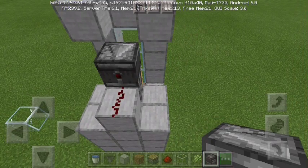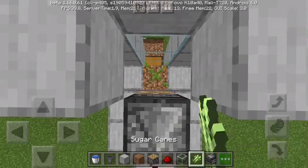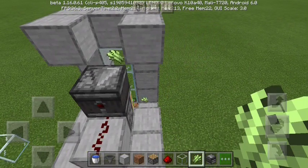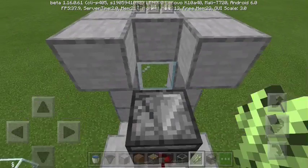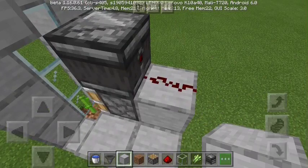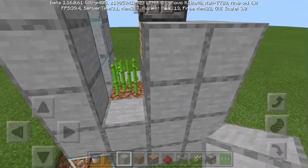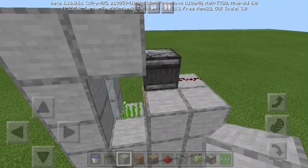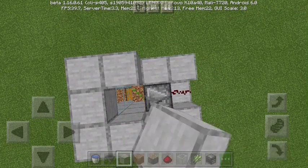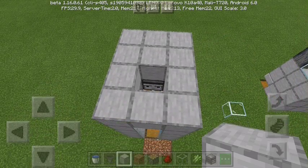This glass here means that when the sugarcane grows up, it will trigger the break. An observer is connected to redstone dust, which charges this block, which then charges the piston. When the piston activates, the sugarcane breaks. That part is really simple.